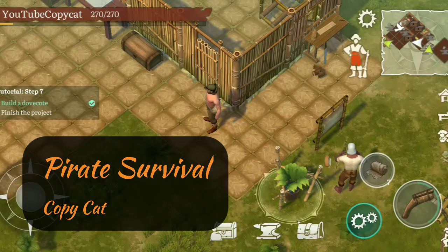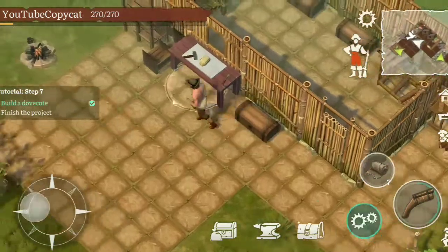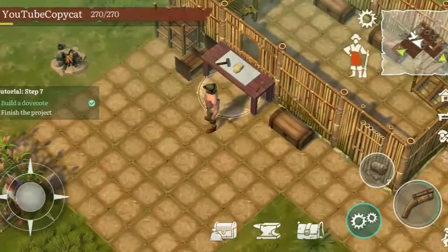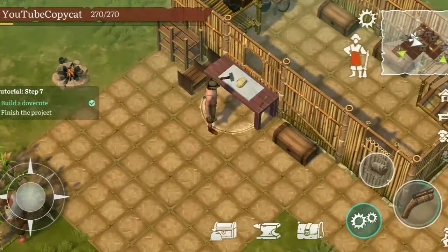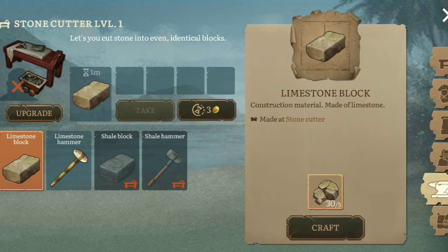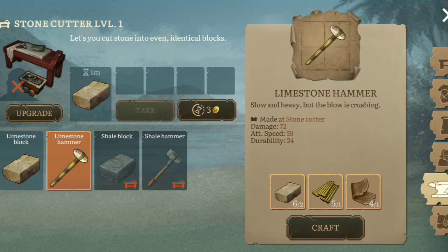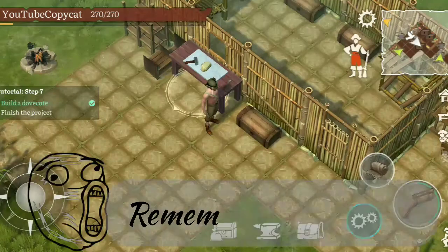Hello guys, this is CafeCat and once again we're playing this pirate survival game. Last episode I was on an adventure at sea and got a lot of materials. As you can see, I've made this stone table right here — we're actually making bricks, which will be pretty cool — and we're going to make a limestone hammer so we can chop down some of these limestones.